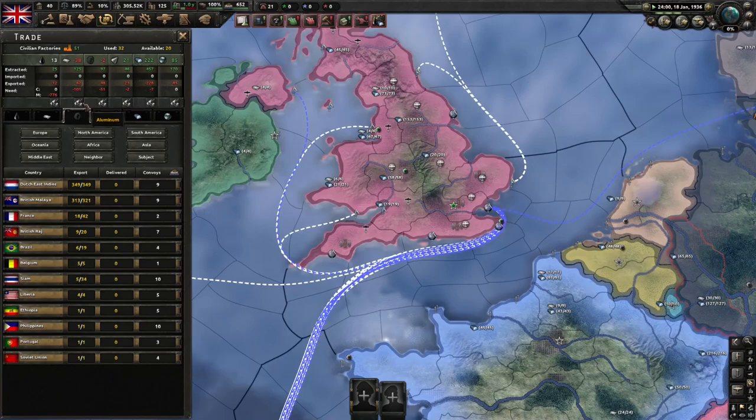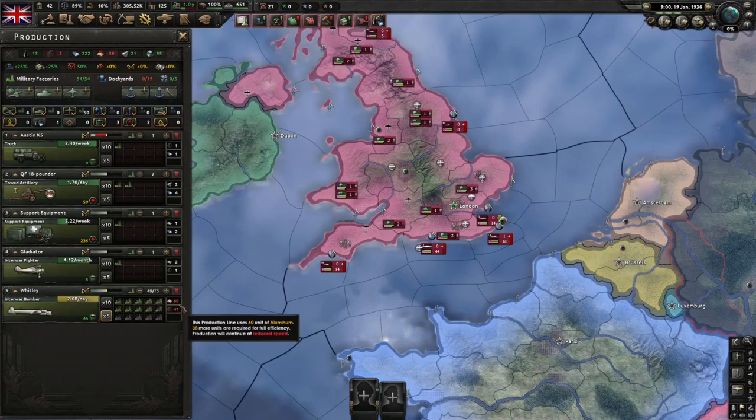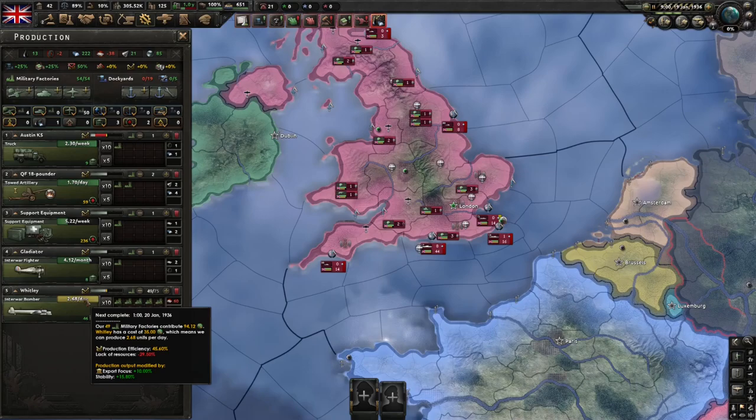Now I'm just going to cancel the trade we've got with France — so if I hit play, it will show us that we're in quite a large deficit again. And if we jump back to the production menu and look at our production line for bombers, you can see that we need 60 aluminium in total and 47 rubber. If we hover over the per day production, you can see that due to a lack of resources,